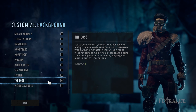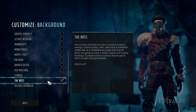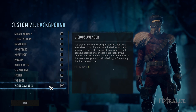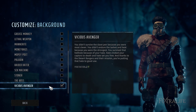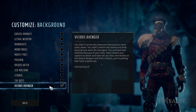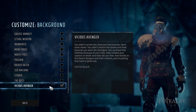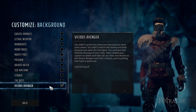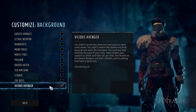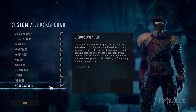The Boss gives you plus 1 to Hardass, which is essentially just one skill point — not a great bonus compared to what you can get, so I wouldn't suggest it unless you just want that background. Vicious Avenger is not a bad choice: plus 2 penetration bypasses that much armor. This is really good for weapons with lower damage values like automatic weapons doing 10–15 damage a shot versus a sniper doing 100. So take this if you're using automatic weapons or low-base-value weapons like pistols.